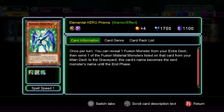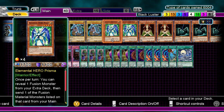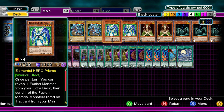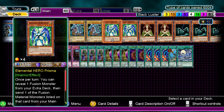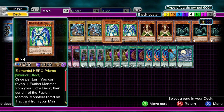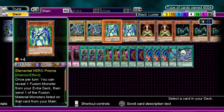Next up we have 2 Elemental Hero Prisma. 3 is a little bit too much, but 2 is pretty good. You can reveal a fusion monster and then send from your deck one of the fusion monster's materials — so we can dump a Blue Eyes or a Black Luster Soldier. It's really good to get Blue Eyes in the grave, and it gets a Black Luster Soldier too. You really don't want to dump Black Luster Soldier unless you have King of the Swamp or Goddess of the Third Eye in hand, and then you can use Polymerization, or 2 Blue Eyes and dump the 3rd one to get Dragon's Mirror.